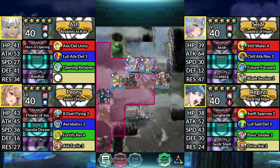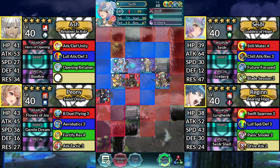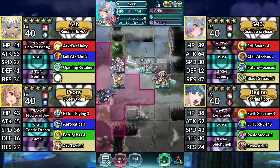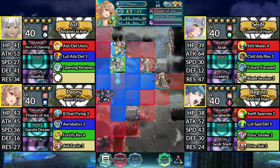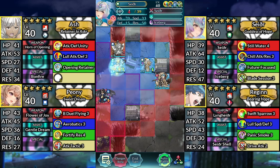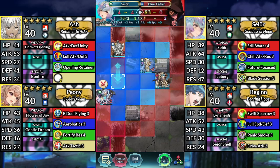For Turn 6, move Sather one space to the left and attack the Sword Knight. Move Peony up and dance Sather. And finally, use Sather and attack the Blue Fafnir.